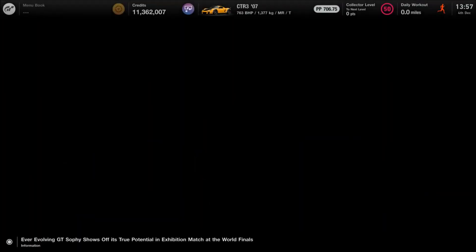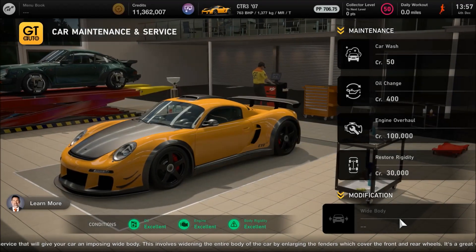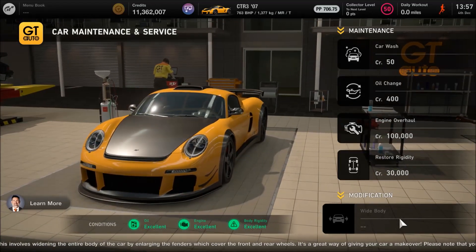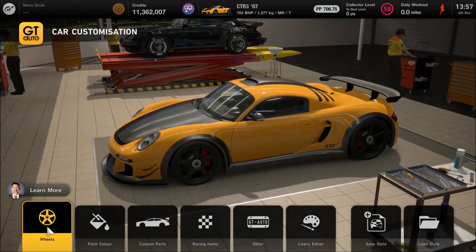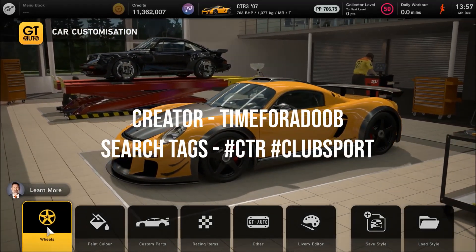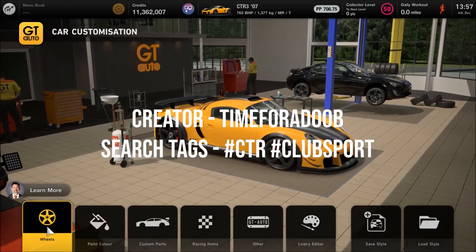Moving on to the visuals, for this particular build you will need to purchase a wide body — at least if you want the version I've got here from the community. I think you'll really want to fit it because it really suits the carbon arches that the Club Sport has. I'll flash up on screen the username and search tags of the player who created it. A couple of different people have done this, but from the ones I looked through, this was definitely one of the best-looking ones I could find.